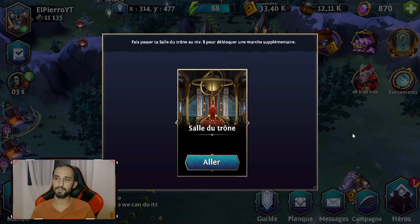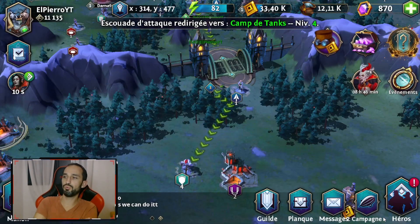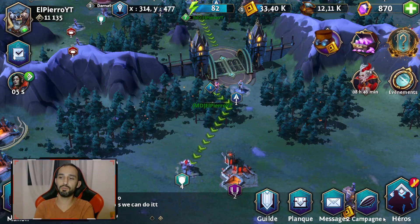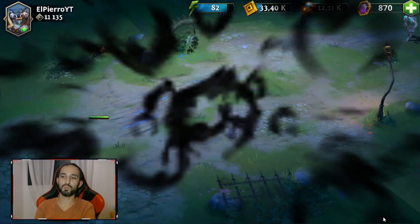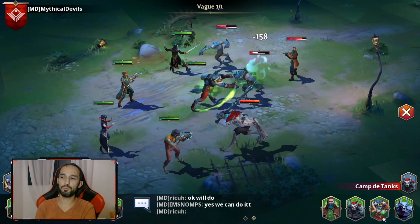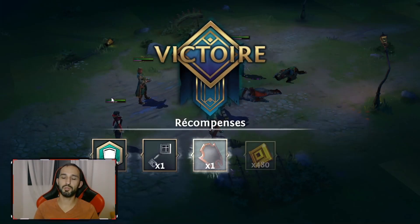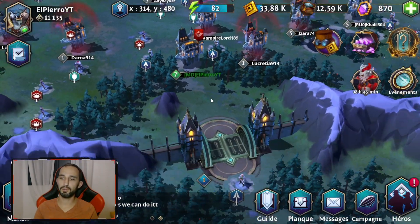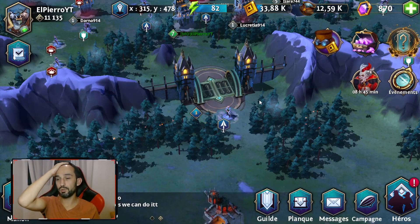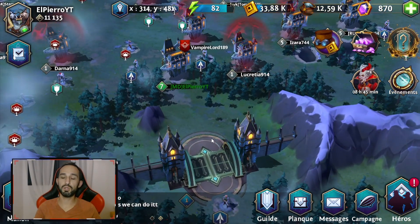On va attaquer le niveau 4. On voit que les niveaux sont un peu plus élevés, ça va être un chouïa plus compliqué. L'idée, c'est forcément d'aller taper des niveaux plus élevés pour monter rapidement, obtenir des artefacts et des ressources pour monter plus facilement les niveaux de vos champions. Le jeu est plutôt beau et joli. On n'a pas vraiment la main pour l'instant — il y a une histoire de position à prendre en compte, mais ce n'est pas du tour par tour. Moi, fervent fidèle de Raid Shadow Legends, j'aime le tour par tour, mais c'est un jeu qui a du potentiel et pas mal de choses encore à dévoiler.